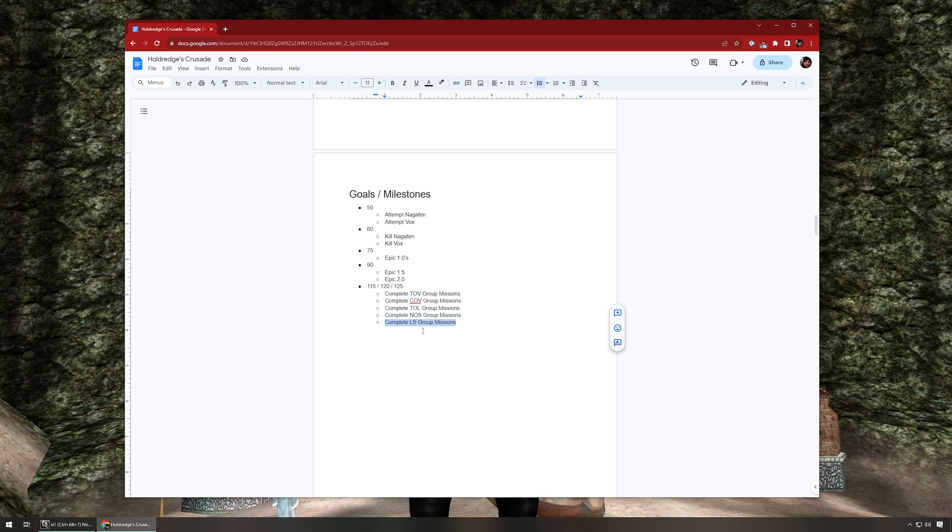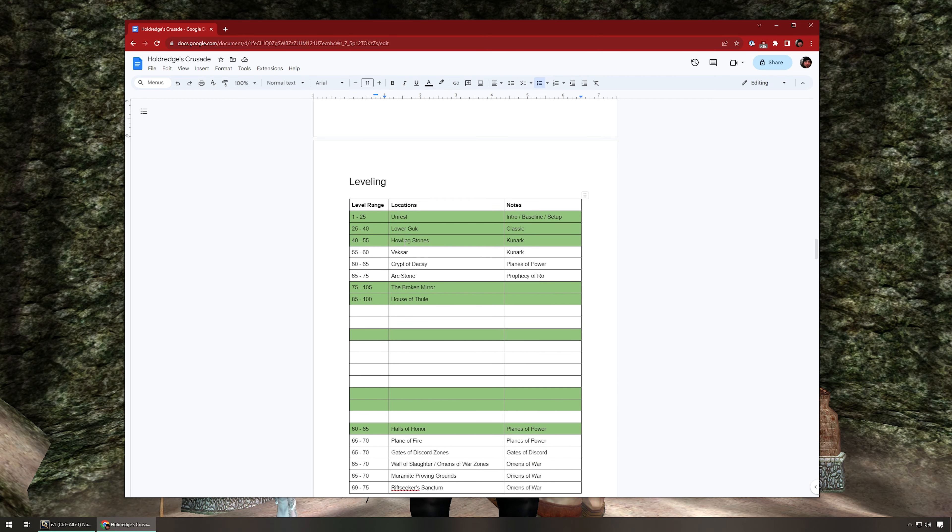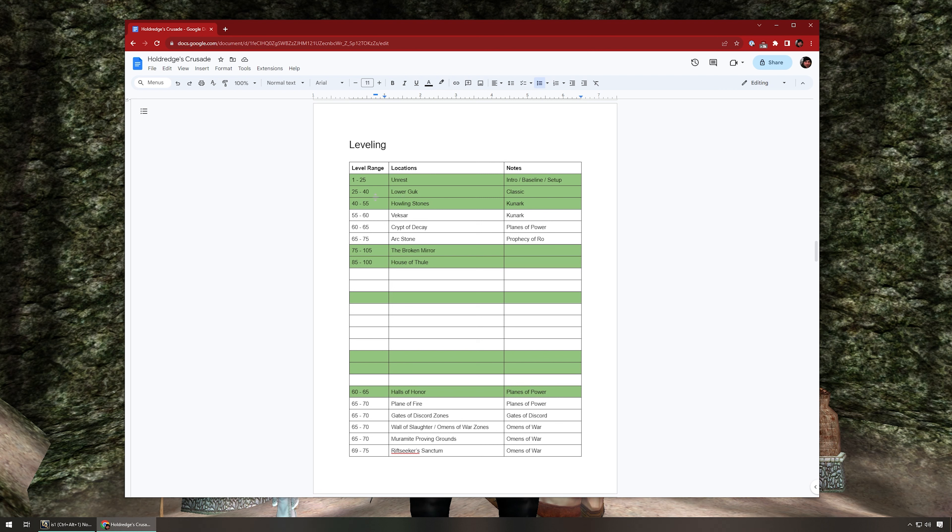This is the baseline leveling path, but I'm not going to really follow it as closely as I thought I was when I originally wrote this, because I want to show the actual new user experience. Going to Unrest is probably not in the new user experience. Unrest, Lower Guk, Howling Stones - when I originally wrote this I was going to twink him like some of my other characters, so he'd have a Ghoul Bane at level one. Since I'm not doing that, we're probably going to go the path of Tutorial.